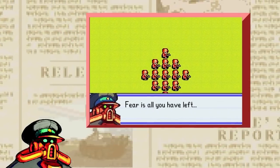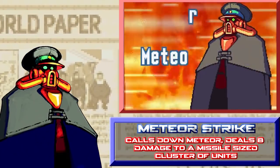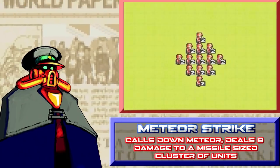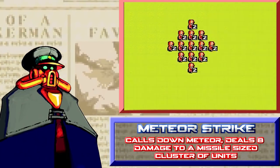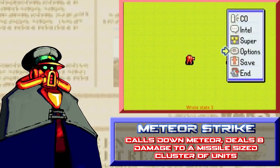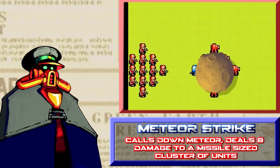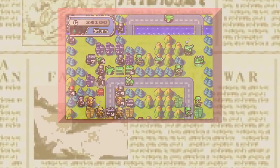Meteor Strike is the CO power of Sturm, the main antagonist of Advanced Wars 1 and 2. When used, it calls down a huge meteor from the sky and hits a large cluster of units for 8 HP of damage. The meteor cannot kill units, only reduce them to 1 HP. The exact area of impact is identical to that of a missile fired from a silo, meaning the meteor can strike a total of 13 units if perfectly clumped together. The meteor must always be centered on top of an enemy unit — it cannot land on an empty space.